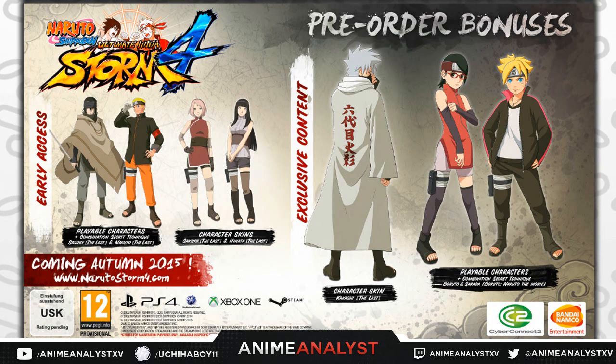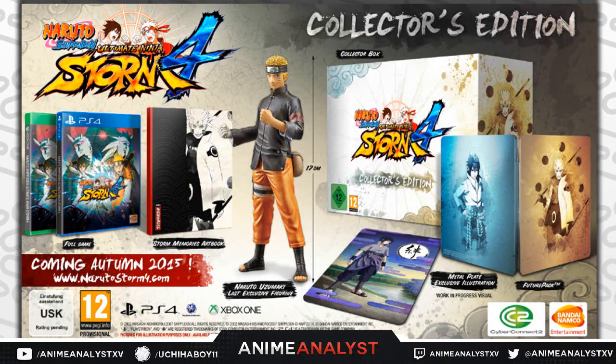Now let's go on to the collector's edition. The collector's edition is for PS4 and Xbox One — there doesn't seem to be a Steam variation. With it, you get the full game, a Storm Memories art book. I don't know if it's in black and white or color — the picture on the case is in black and white — so it might be some storm-exclusive photos or artwork in a little booklet. You also get a Naruto Uzumaki The Last exclusive figurine, which is 17 centimeters.